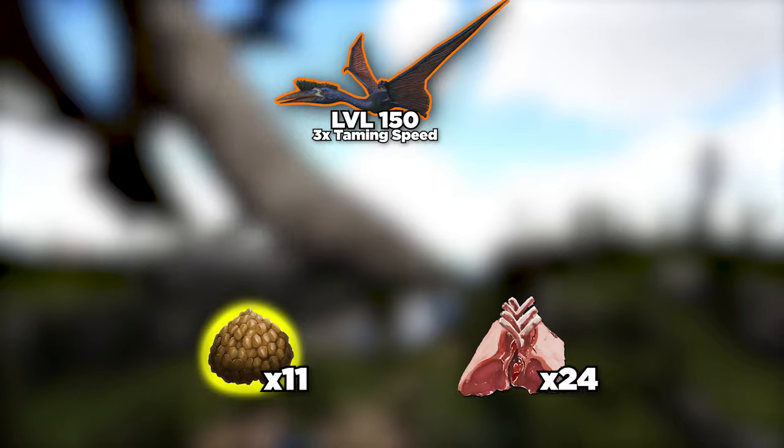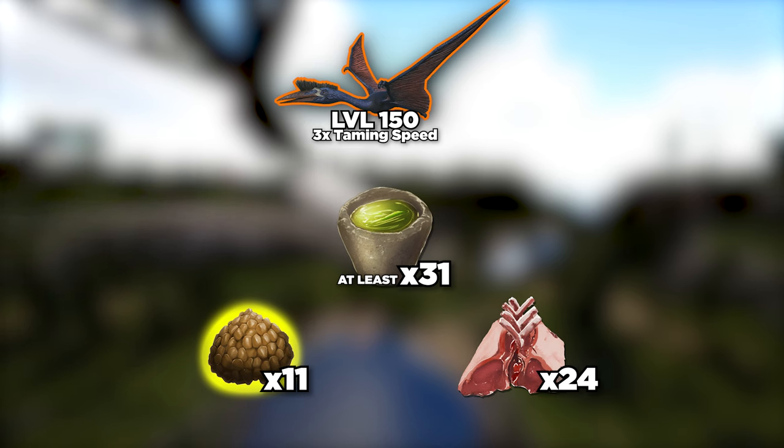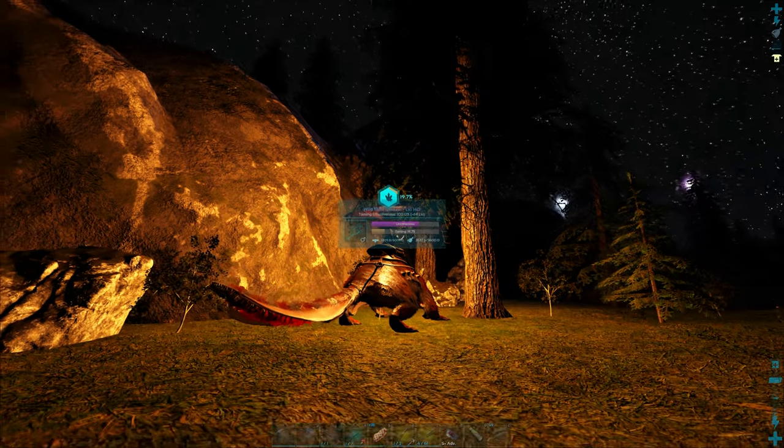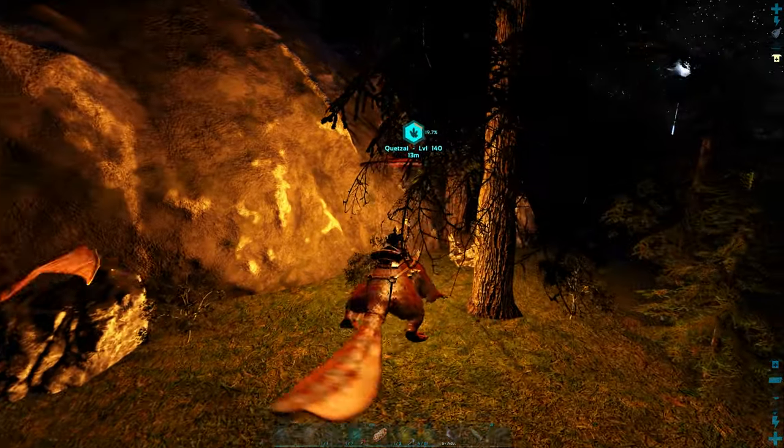Additionally, you'll need either 11 exceptional kibble or 24 raw mutton, and at least 31 narcotics to keep it knocked out during the taming process. After you get it knocked out, life is easy — just keep an eye on its torpidity to ensure it stays unconscious and you're good to go.